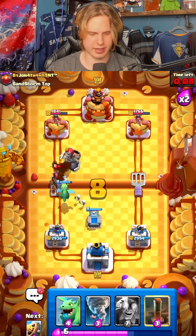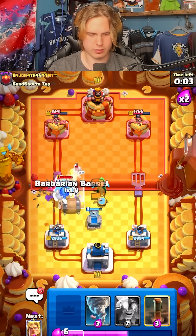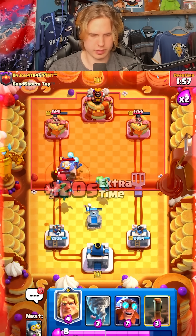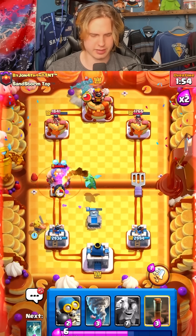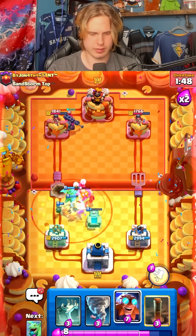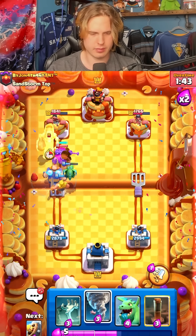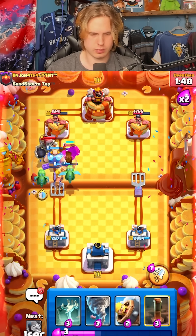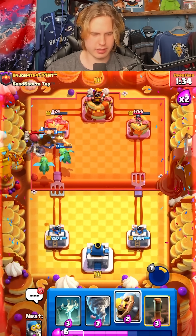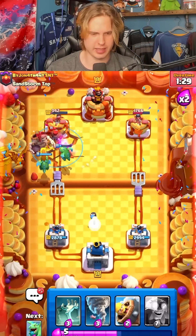I really like how I'm playing this — our baby dragons are splashing onto everything. Let's go for a bomber over here. Now I'm gonna give E-Giant bridge and get ready to tornado the sparky other lane. I'm gonna go ahead and pop my ability. Earthquake for some damage right now, bomber for three-card cycle on our earthquake to cycle back to it quicker. I'm liking it.